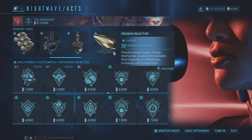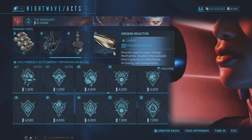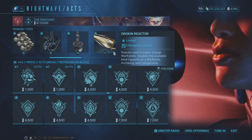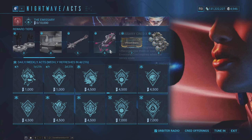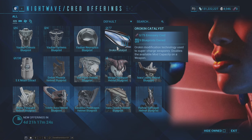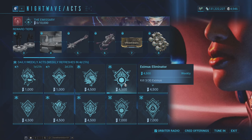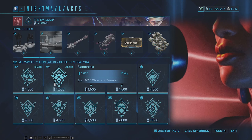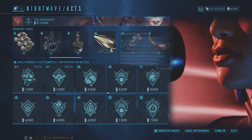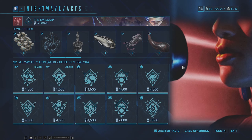If you recall in the previous episode, I talked about a feature known as Nightwave, and we're going to want to pay a lot of attention to the system and its challenges as it's the most reliable way to earn Platinum, Orokin Reactors, and Orokin Catalysts, which we're definitely going to need. Log on as much as you can and do as many Nightwave challenges as you can. It is an absolute necessity that you get your hands on as many potatoes as possible so we don't have to craft a ton of Forma to make our Warframes and weapons stronger.